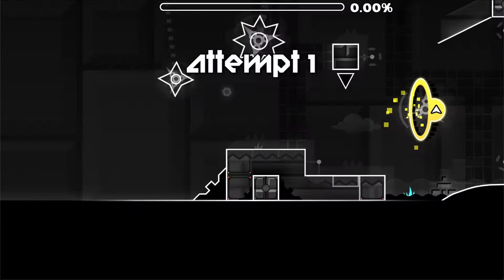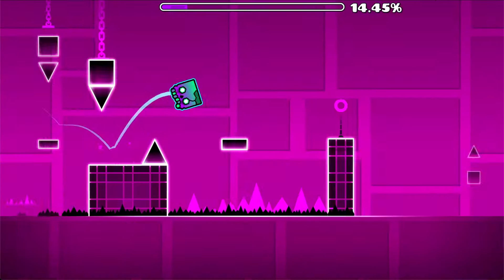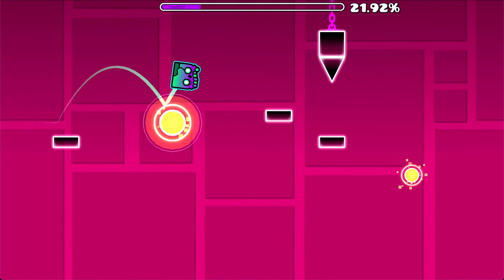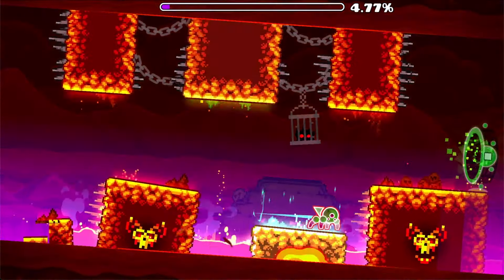The pads and orbs had some different variations that integrated into later updates, such as the pink, blue, and red ones. But all pads were similar in that you did not need a player input to activate their function, whereas all orbs require a player input. The difference in their interaction is most likely the main reason that both of them exist, allowing for more variety in the gameplay.